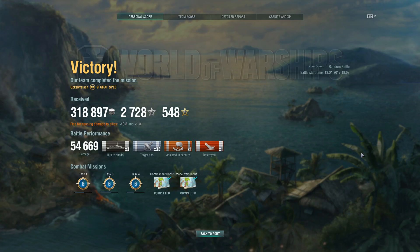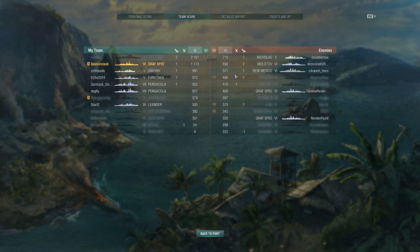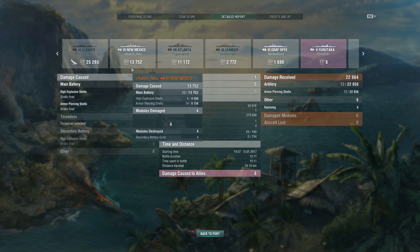Overall, that game is pretty typical of my experience with the Graf Spee: 318,000–319,000 credits, 54,000–55,000 damage, three citadels, one kill. Decent performance — and looking at the team score, I'm second on the team with 1,173 XP. The one thing I definitely noticed driving the Graf Spee is it seems to punch citadels more often than not, simply because of the higher caliber. That Atlanta was one citadel — 11,172 damage. And I hit the Leander, and even put a good amount of hurt on the New Mexico firing a mix of AP and HE.